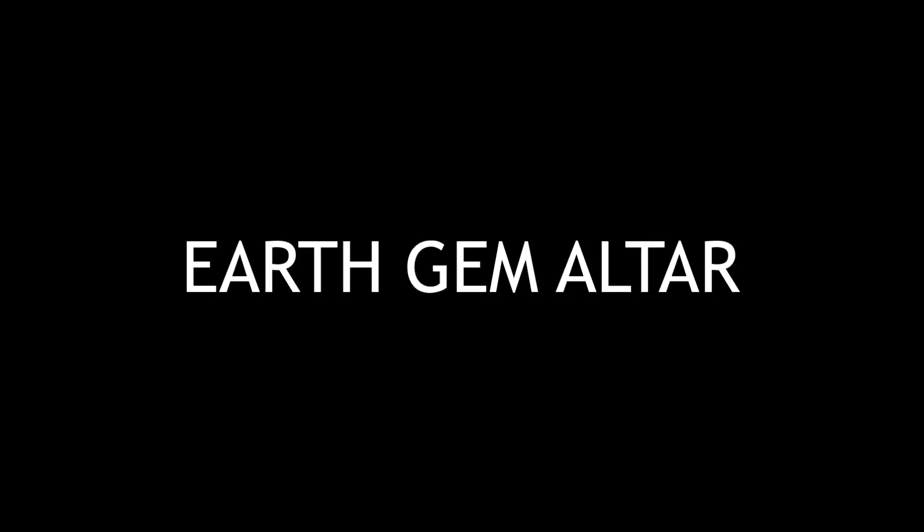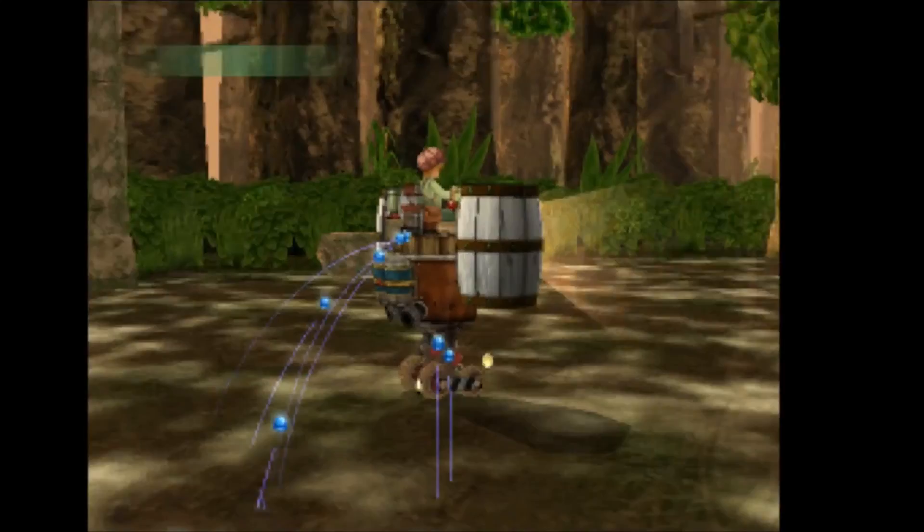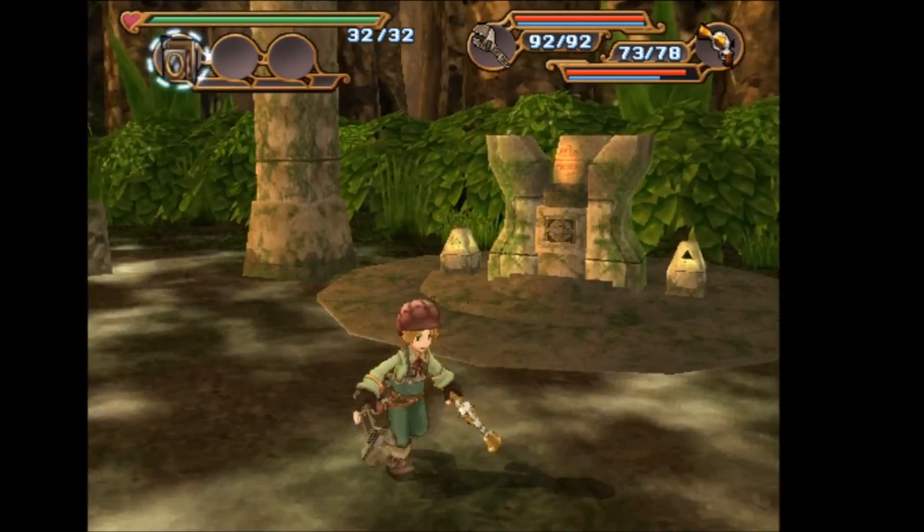The Earth Gem Altar is another very easy one to get. For this one you're going to need to be in Chapter 6, and then go to the Rainbow Butterfly Wood chamber of the Sleeping Earth Gem. With this you're going to want to fight the boss, and after you've done that you want to take a photo of the Earth Gem Altar.